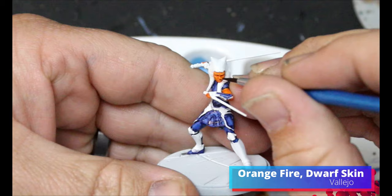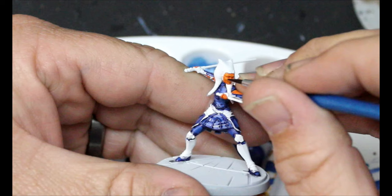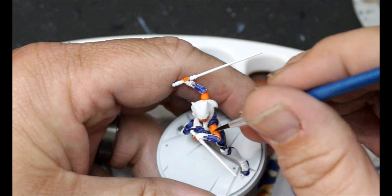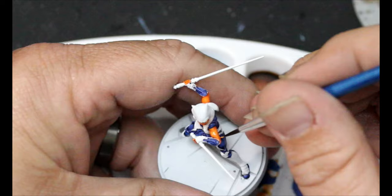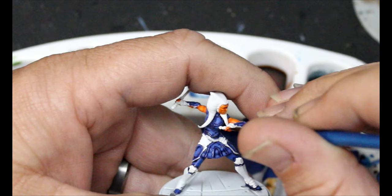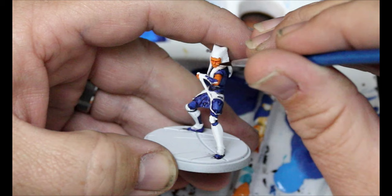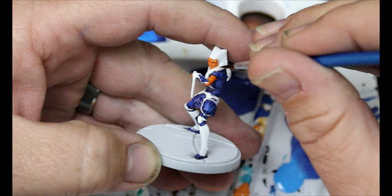We're going to take our Orange Fire and start adding in little bits of Dwarf Skin to highlight all that orange. We definitely want to hit the cheeks, the nose, the eyebrows, the forehead, and all the raised areas on the arms, hands, and fingers. We'll add a bit more Dwarf Skin and do another highlight layer — just the most raised areas. As we go through, our highlight layer gets smaller and smaller because we're leaving behind everything that we've done.